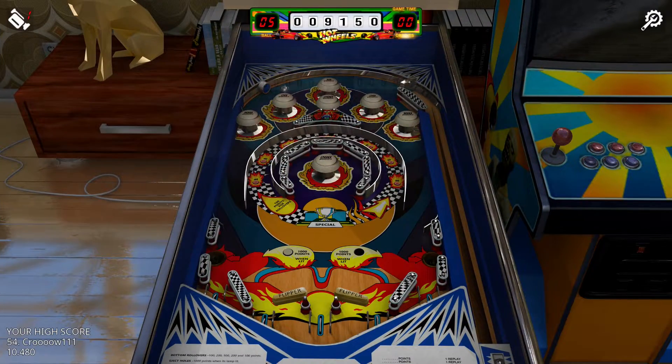Hot Wheels. Where to start on this one? How about the fact that the flippers are reversed — that'll certainly throw you off your game. Then there's the single pop bumper in the middle of the table that seems like it's meant to trap the ball, but it never worked out that way for me. There's also a loop with a bunch of 100-point rollover targets that will score a full 700 points when the full loop is completed, and you have to remember not to flip when the ball is exiting or it'll drain. This is one of my least favorites.